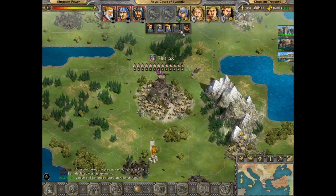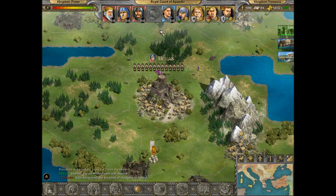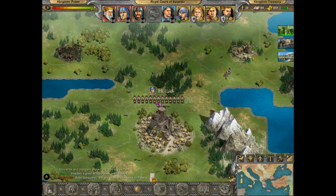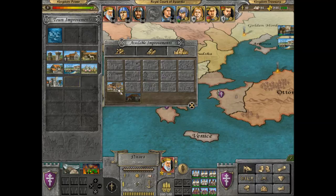There you go — we have two different religions in that province. This is the religious overview. The pink is the Orthodox religion, and brown is standard Christianity — so pink is East Orthodox Christianity. Just like our province here. So what you do then is you get yourself a cleric.